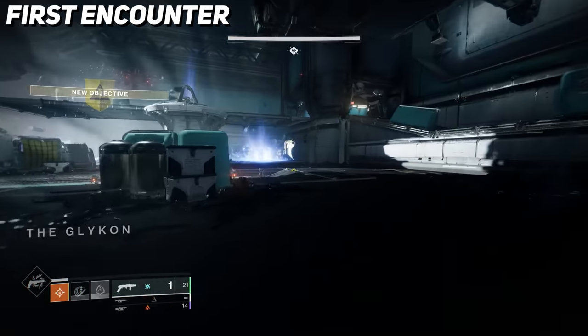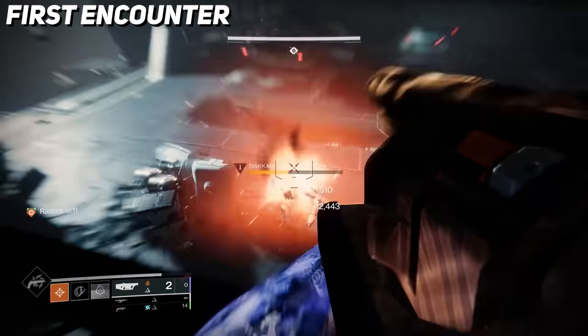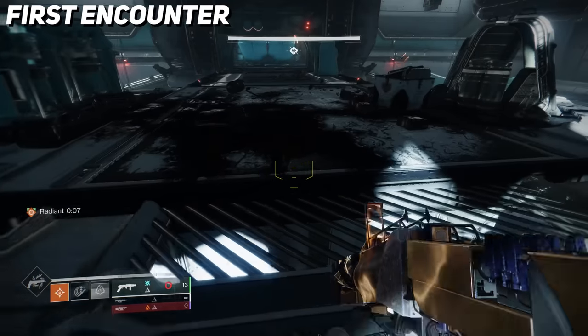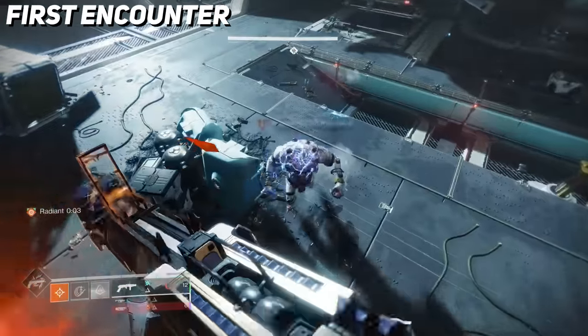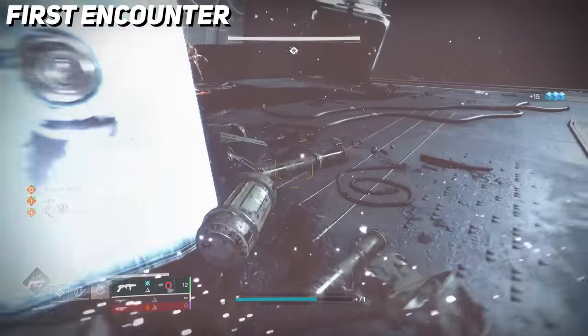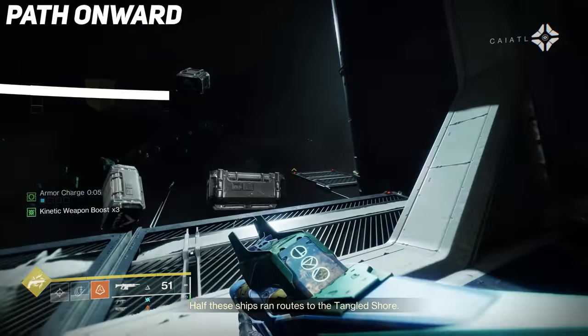In this room there are no mechanics at all. All you have to do is survive, defeat the Scorn, and take down the two yellow-bar abominations at the back of the room. Years ago when Presage released this was tougher, but now with things like Strand and all the new power we have, this room is really easy — pretty much the whole mission is easy, especially on normal. Just wreck it with abilities and you'll be fine. Once enemies are defeated, follow the path to the next area.